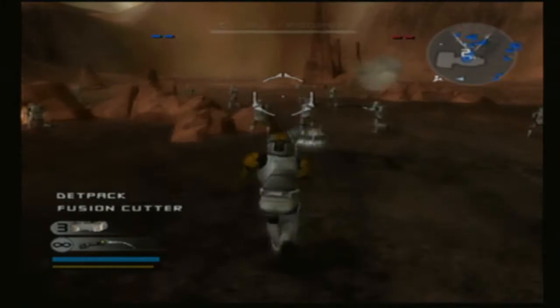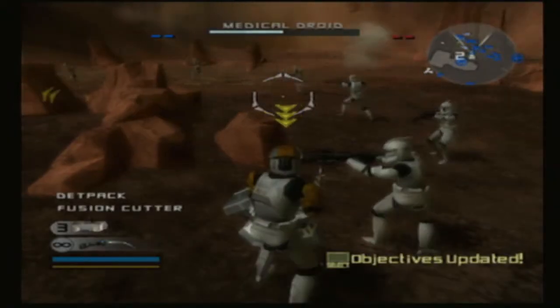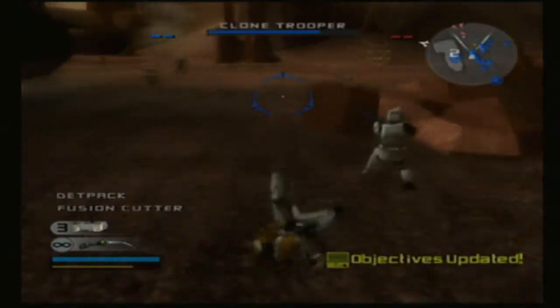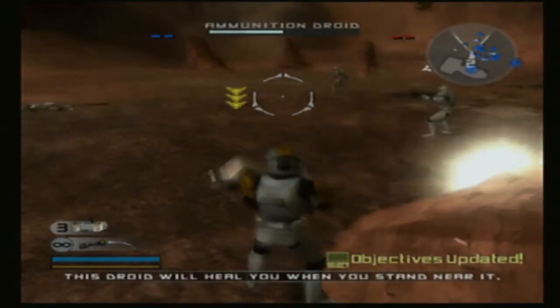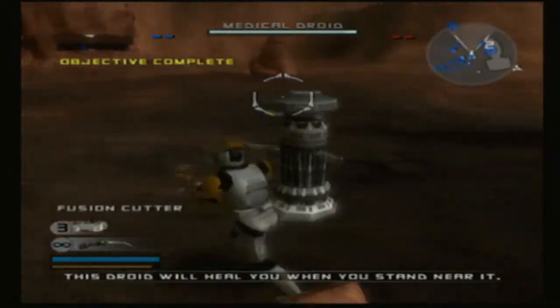Good. Now use your fusion cutter to repair the health and ammo droid. Diver, get down! We've got droids! Nice work, trooper. Flying out!